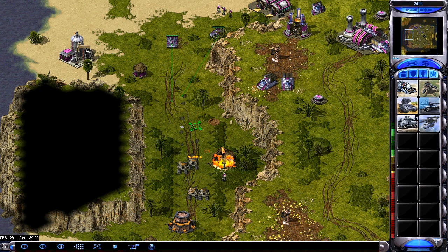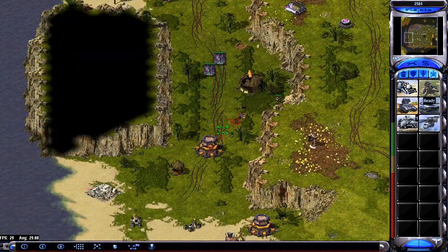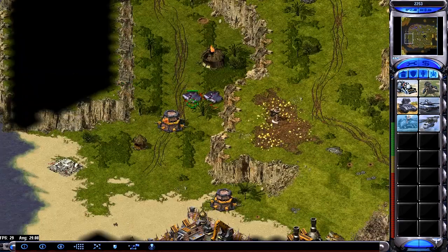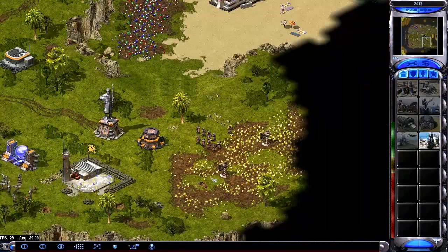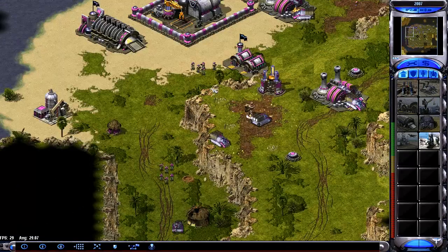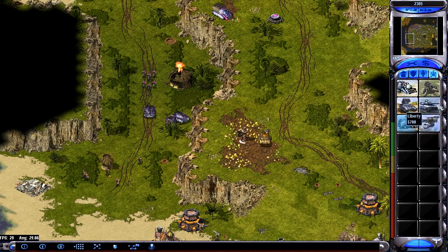Look at that mini-map — totally flipping useless. A Scorcher appears but he decides to turn around. Maybe he could see my liberties — I'm not even sure if he's scouting my base this game; don't remember seeing any dogs. I'm going to push through the middle because he's crawled away from me, so I'm going to have to chase him down.